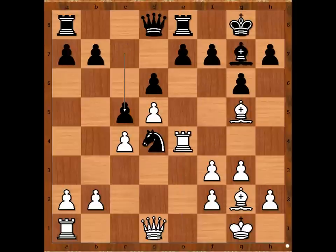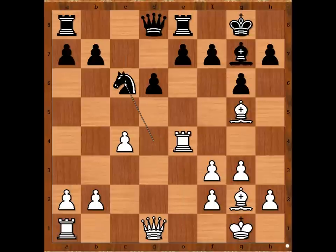C5. D takes on C6 en passant. Knight takes on C6. White to move. Perhaps defending the pawn on B2 comes to mind with the Queen to D2 move. This looks like a sensible move, doesn't it? Carlsen played H4 — a very interesting move, allowing Black to win the pawn.